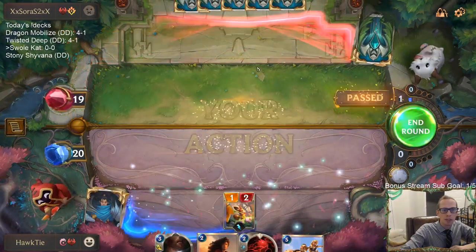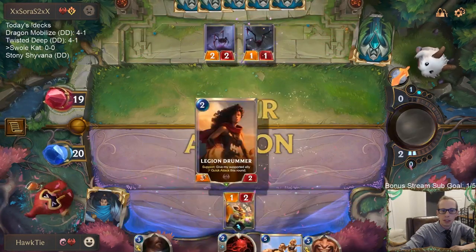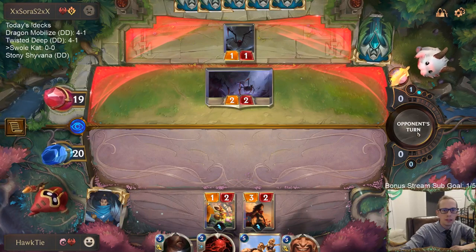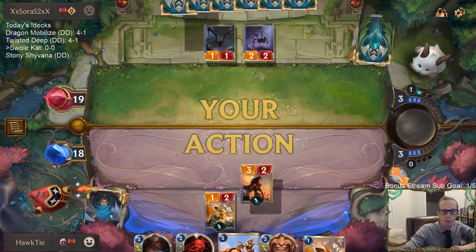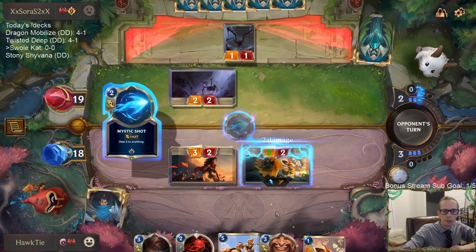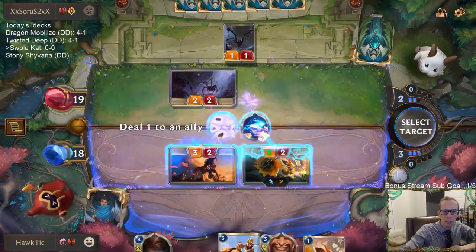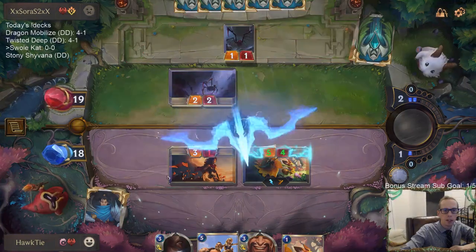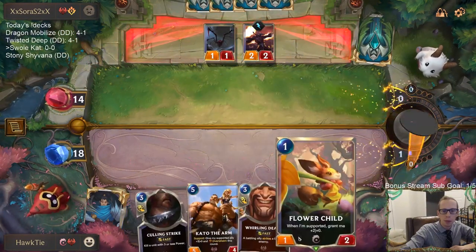I like the Flower Child as a one-drop that doesn't die to Jury Rig. If we had a Flea Feather Tracker, they go Jury Rig - that wouldn't have been as good. The Heartbeat of Noxus is gonna be this House Spider blocking my Legion Drummer. I'm definitely thinking about using one of these two three-mana cards on the House Spider to keep Legion Drummer alive, but this way we'll just do the five damage and keep this three-two. I should probably play the Flower Child.